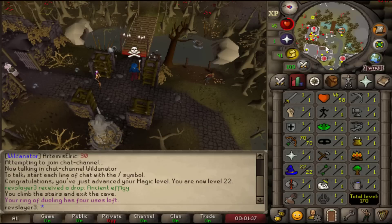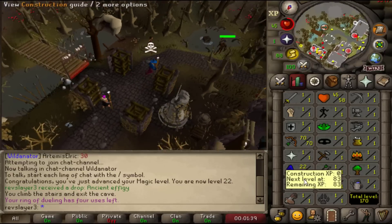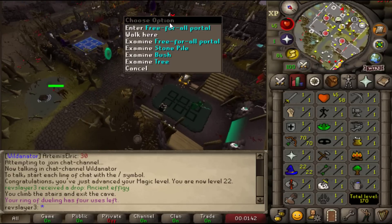With 22 magic we've had 2 emblems — we've made 9 mil from level 1 to 22 magic. That is bonkers.